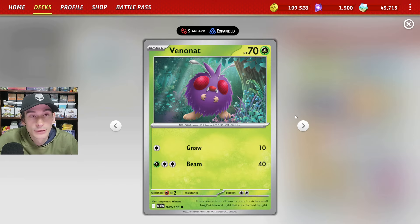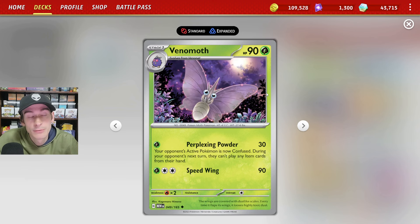We run the 4-4 line of Venomoth as well as Venom Net. This will be our primary attacker for the first attack, Perplexing Powder. For a single grass energy, we do 30 base damage, put Confusion on the opponent's active Pokemon, and the opponent won't be able to play any item cards from their hand during their next turn. This is an item lock deck meant to disrupt and slow down your opponent.